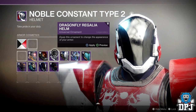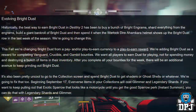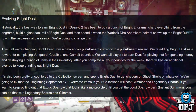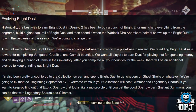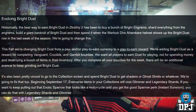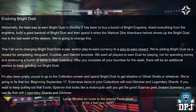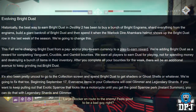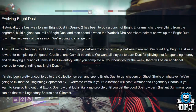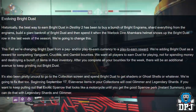'Evolving Bright Dust: Historically the best way to earn Bright Dust in Destiny 2 has been to buy a bunch of Bright Engrams, shard everything from the engrams, build up a giant bankroll of Bright Dust, and then spend it when the Warlock Ahamkara helmet shows up in the last week of the season. We're going to change this. This fall we're changing Bright Dust from a pay-and/or-play-to-earn currency to a play-to-earn reward. We're adding Bright Dust as a reward for completing Vanguard, Crucible, and Gambit bounties. We want all players to earn dust while playing, not for spending money.'